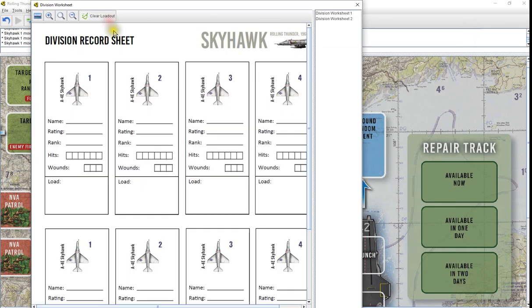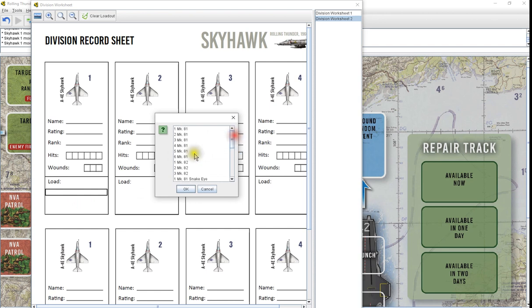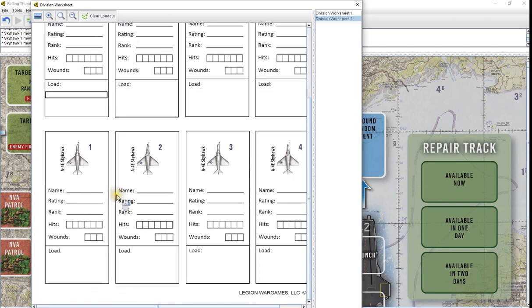We go on to your division record sheet where you keep track of your division loadouts. There are two of these, so you can have four divisions flying at one time. These also clear easily, though it will not clear the name, so you'll have to clear that out on your own. Keep track of the wounds and the hits and the loadouts. I have the loadouts done by selectable lists. I should have everything included in there — it says up to six, and I've got up to six loaded in here, so you can go through and select everything that you've got for that loadout. Those will clear out at the end of the mission.